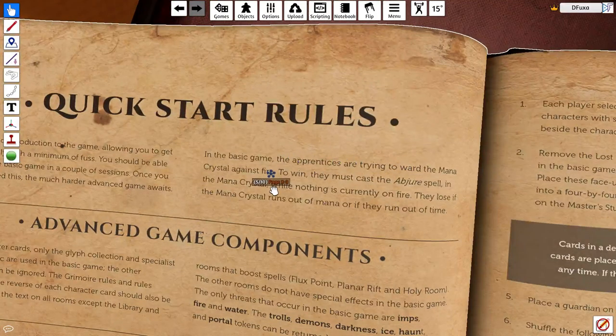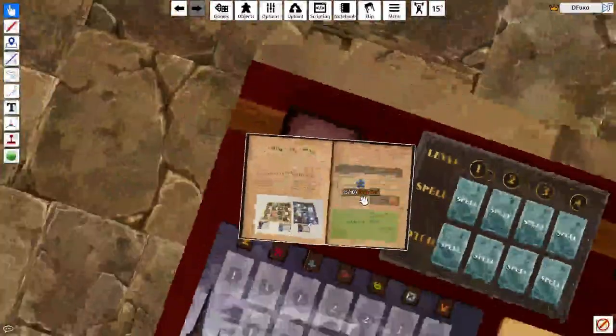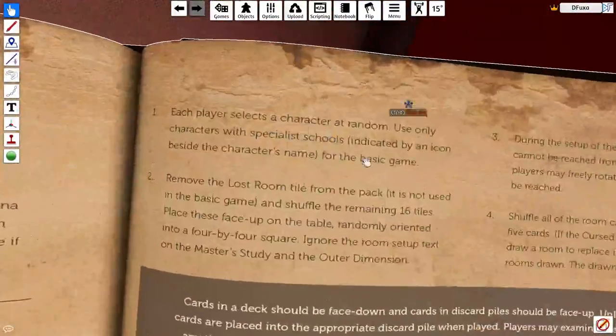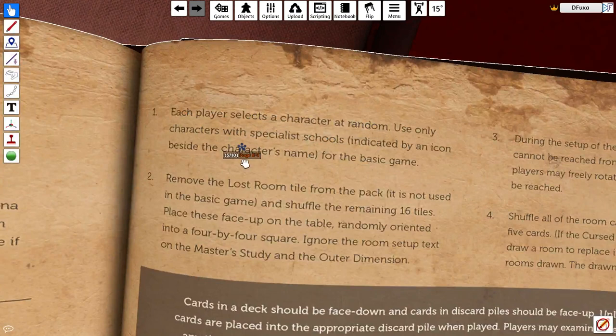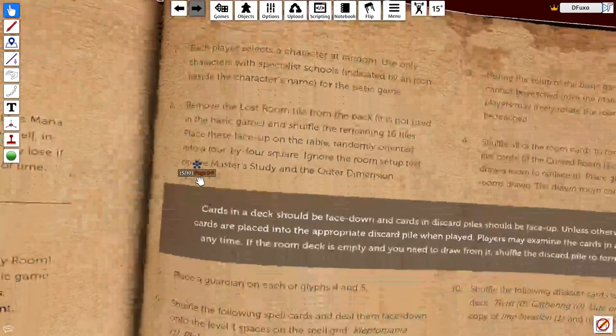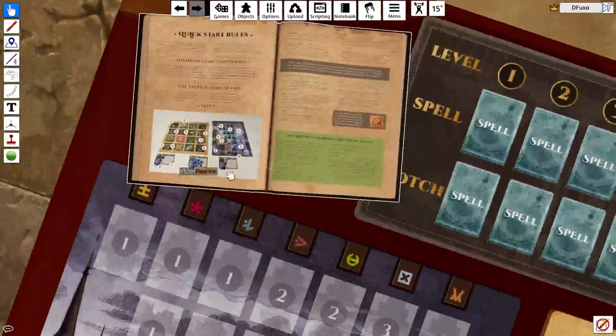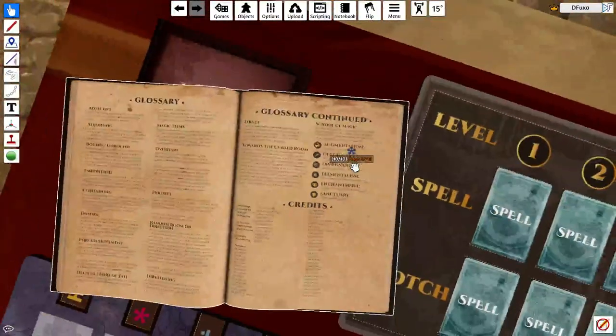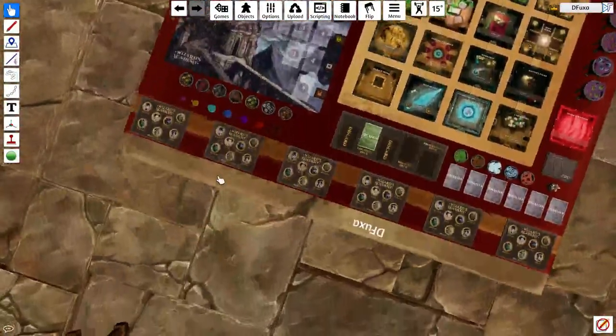In a basic game, the princes are trying to ward the mana crystal against fire. To win, they must cast the Jira spell on the mana crystal while nothing is currently on fire. To lose, the mana crystal runs out of mana or if they run out of time. Now each player selects a character at random — use only characters with specialist schools indicated by the icon beside the character's name for a basic game.